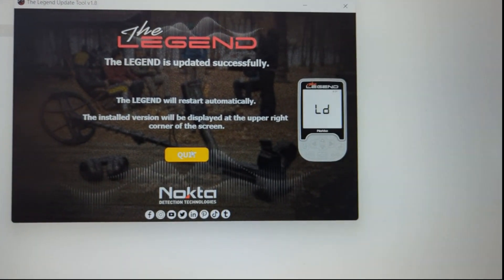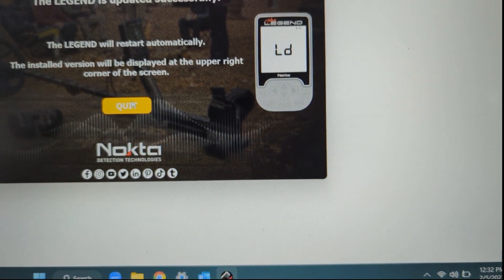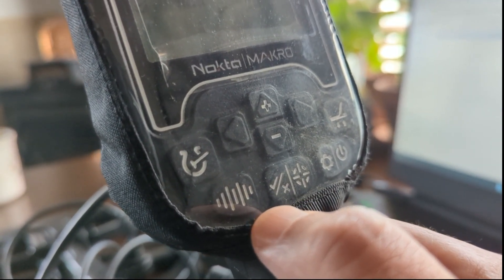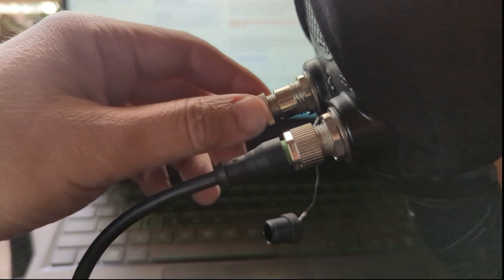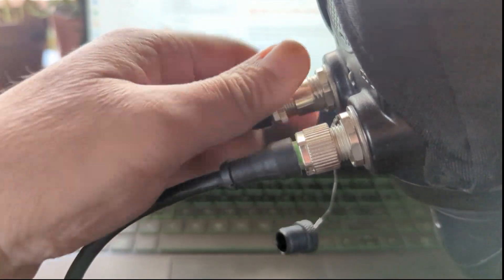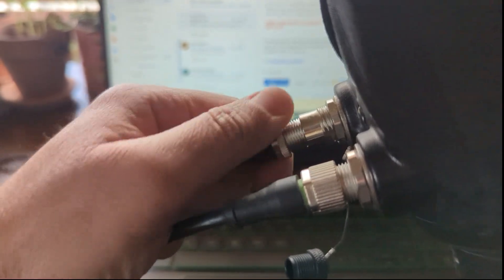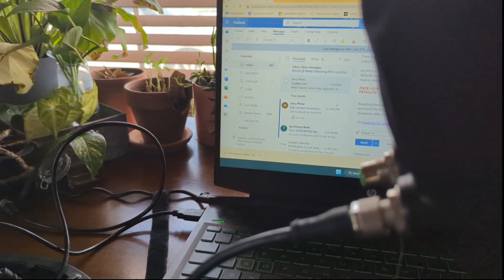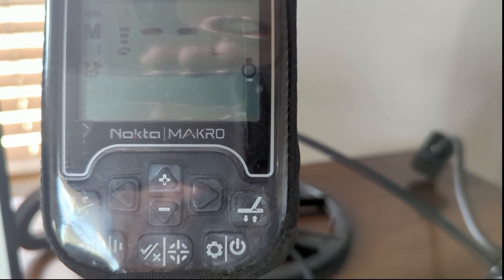It says the Legend will restart automatically and the installed version will be displayed in the upper right corner, which I just showed you. Click Quit. Once it is updated, safely remove your USB communications cable from the update port of your Legend and close all of your windows on your laptop.